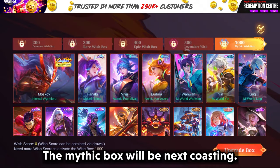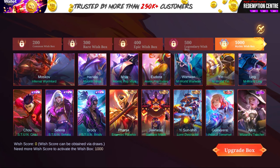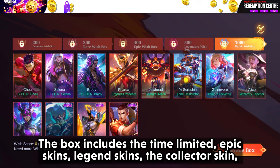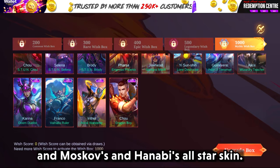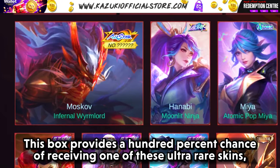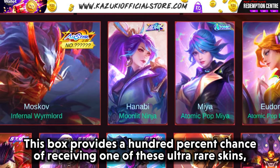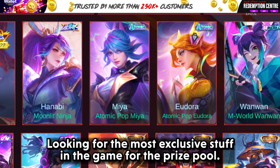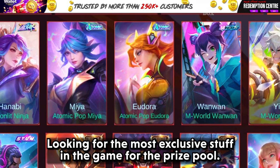The mythic box will be next, costing 1000 wish scores. This box includes time-limited epic skins, legend skins, the collector's skin, and Moscow's and Hanabi's All-Star skin. This box provides a 100% chance of receiving one of these ultra-rare skins, making it the ultimate reward for players looking for the most exclusive content in the game.